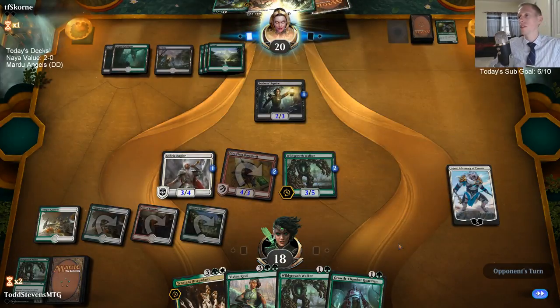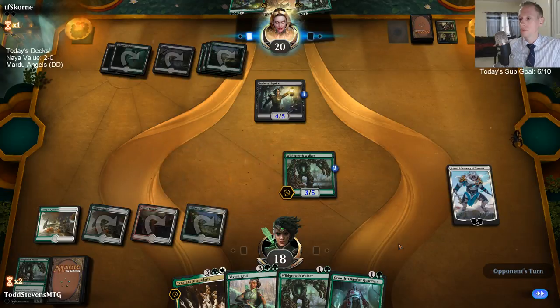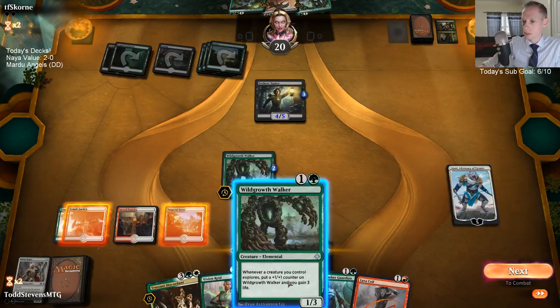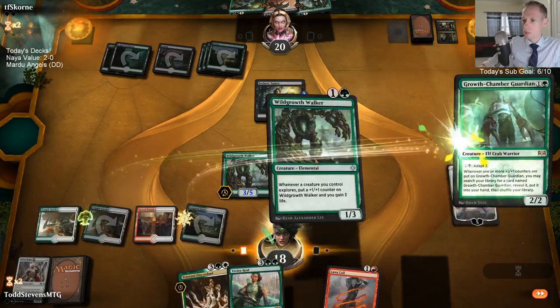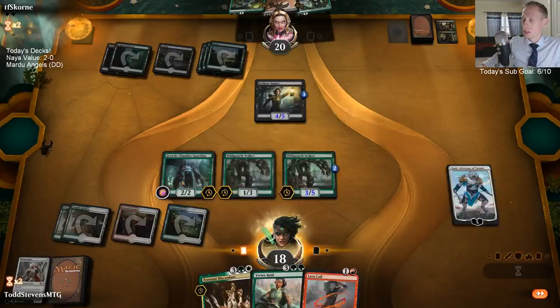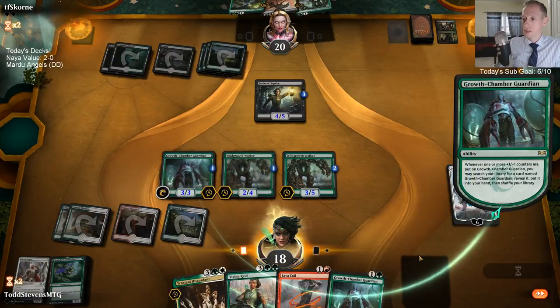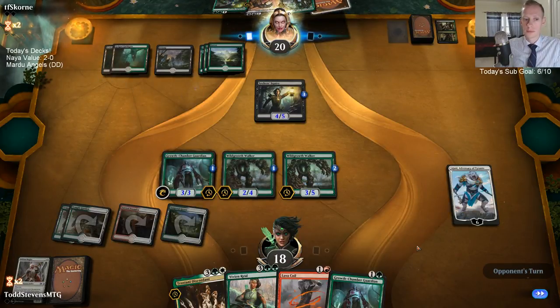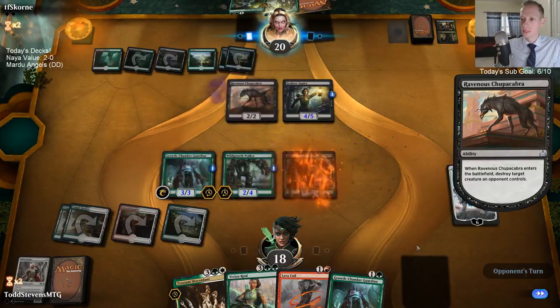They just have another Find Finality I guess. Let's go ahead and play Growth Chamber plus Growth Chamber. I'll go Growth Chamber plus Wild Growth Walker, and we'll just tick up on these. I don't think they're actually going to stop this Ajani from ultimating. Yeah, it's really neat with the Guardian — really cool, love the Guardian and Ajani together.